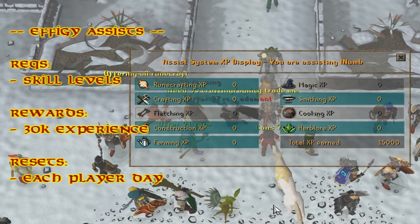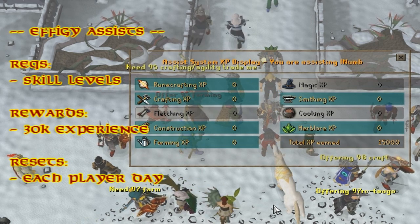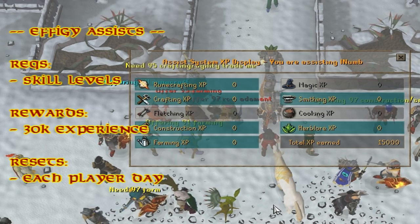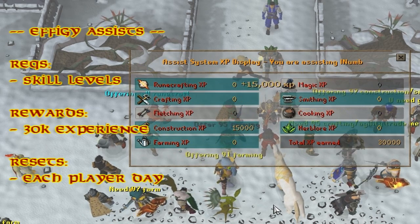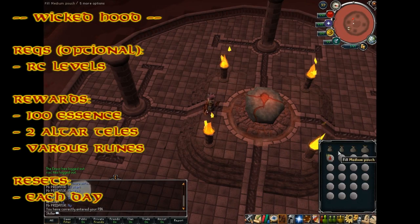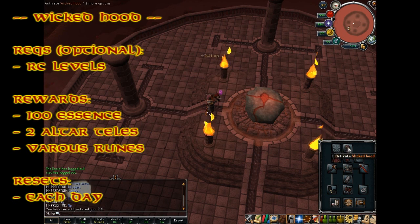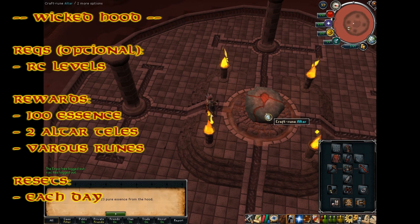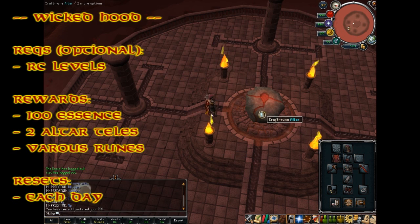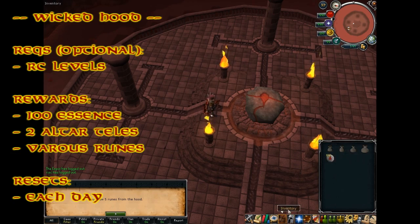Each day you can use your assist system to gain up to 30k experience in any given skill on the interface. This is commonly used for effigies as people struggle to get assists for them. It resets once every player day — 24 hours after you max it, not every Jagex day. Using the Wicked Hood, you can get 100 free essence a day, best used on a Runecrafting altar after you've filled up your pouches — as you can see, I'm using it on blood runes here. The rewards are 100 pure essence, teleports to any altar you've added the talisman to, and various amounts of runes. This resets once every Jagex day.